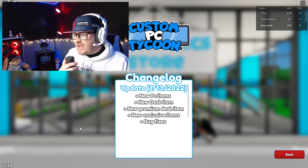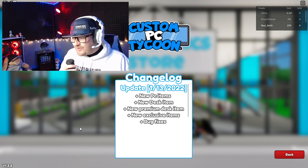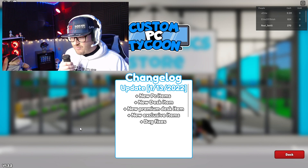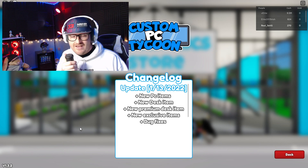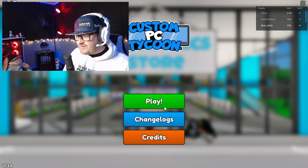We have some change logs for an update that happened on the 13th of this month, which is good! We've got new PC items, new desk items, new premium desk items — which I think are Robux — new exclusive items, plus obviously some bug fixes. But that's obviously going to happen. Let's go back down and play.